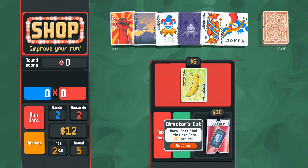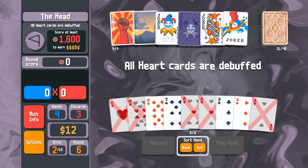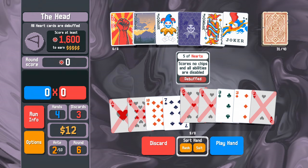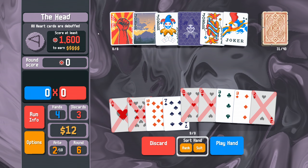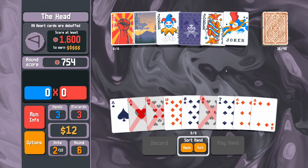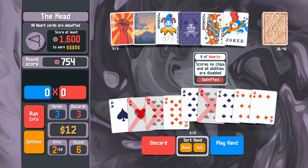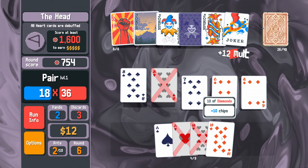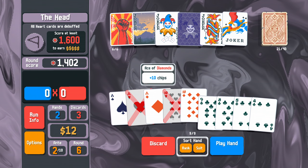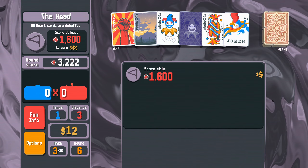Don't think we need the banana right now. Heart cards are debuffed - that's a lot of heart cards. Let's play trip threes, get rid of the other two small cards so this seven becomes a 14 multiplier. Then we'll play a pair of eights - the spade will get some multiplier - and this will be plus 20, which is real strong. Clubs are no good to us but I think playing this full house will get us to 1600 quite nicely.